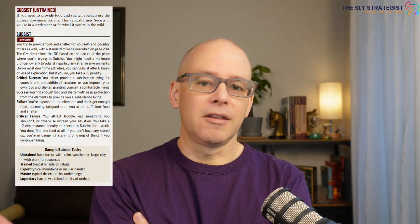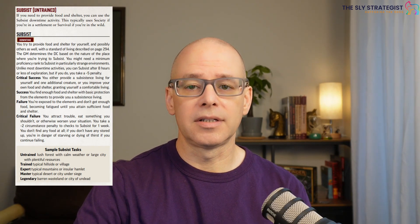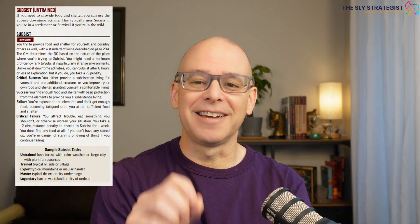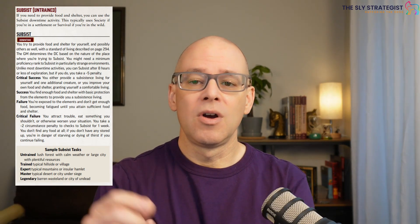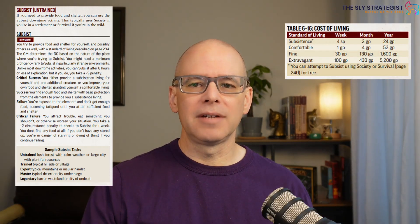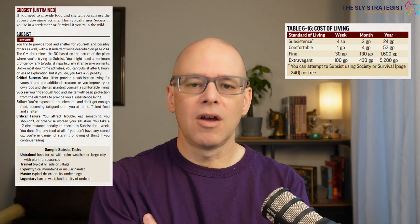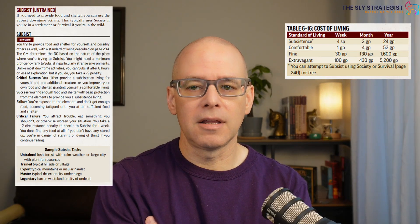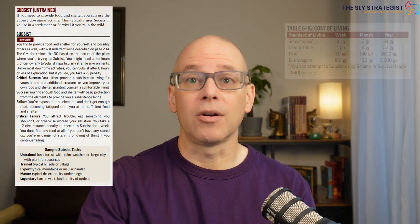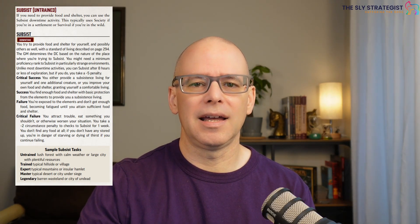There are four levels of success when doing a subsist check. On a critical success, you provide sustenance for yourself and one additional creature, or you can improve your own food and shelter, granting yourself a slightly more comfortable living. Looking at the table, comfortable is equivalent to one gold piece a day, four gold pieces for a month, or 52 gold pieces a year — more than doubling your comfort level.